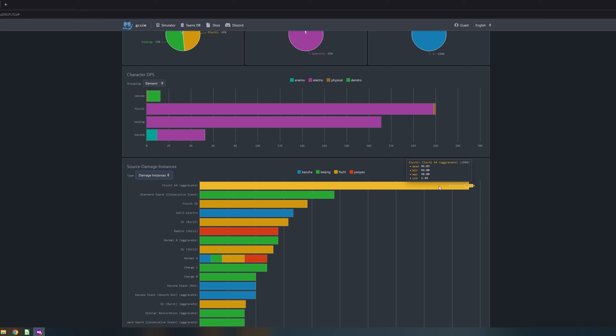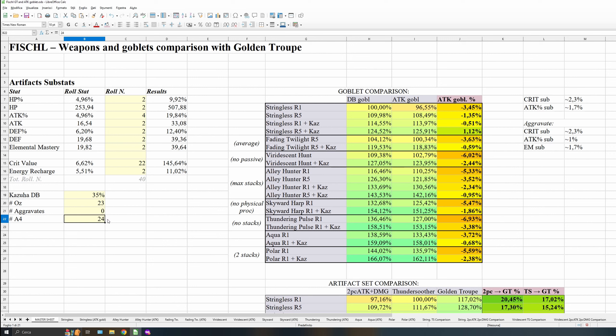The A4 procs — keep in mind that you can have more or less procs because the cooldown should be around half a second, but it can vary. So let's take this result as good — that's C6 Fischl, so let's say 20. As you can see, the numbers didn't change. Now, if we add the aggravates — we can take the A4 procs because they are all aggravates, and we can add eight procs from Oz over two summons. And this is what happens: it can still be viable. These are between three to five substats of difference.